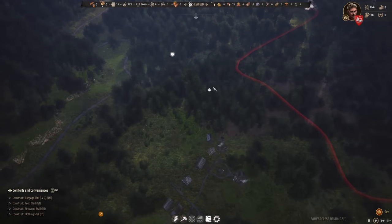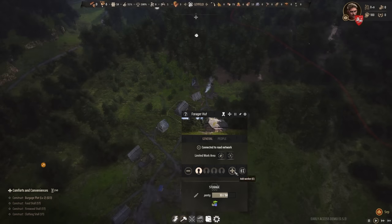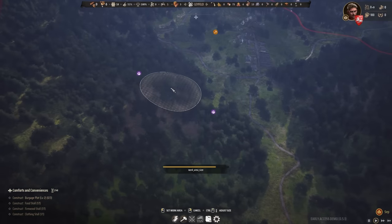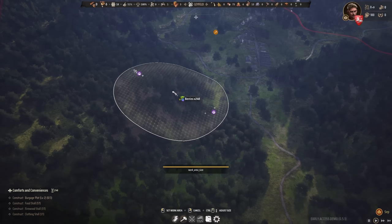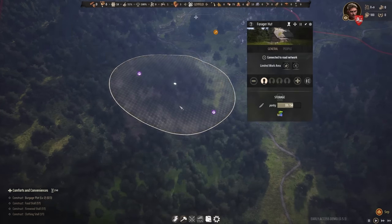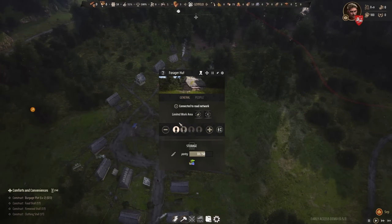We have no berries at the current forager hut location, so what we can do is set the forager hut to work one of the other berry deposits. This one here — we can make the work area really big and get 248 berries. Let's assign a second person to the forager hut to speed things up.